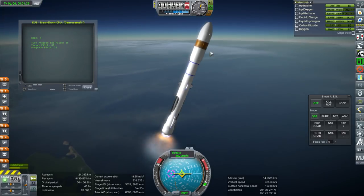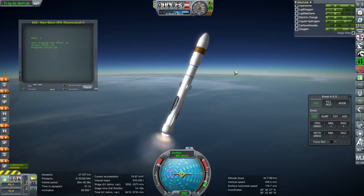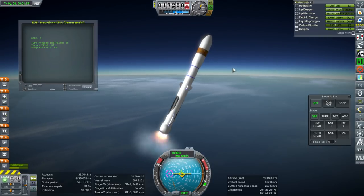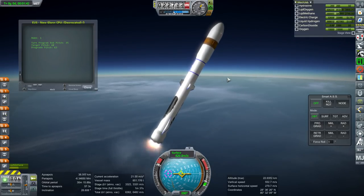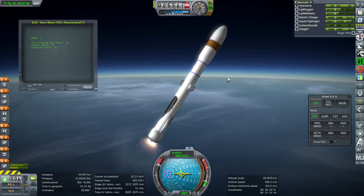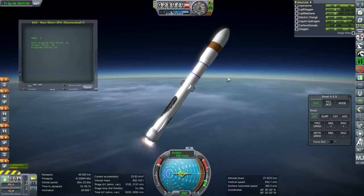Our version of the Earth Departure Stage is a little bit different from the one that NASA is using on the Space Launch System as its upper stage. That one has four RL-10s. Ours has one BE-3 vacuum. The BE-3 vacuum has more thrust than four RL-10s and would almost certainly be cheaper.